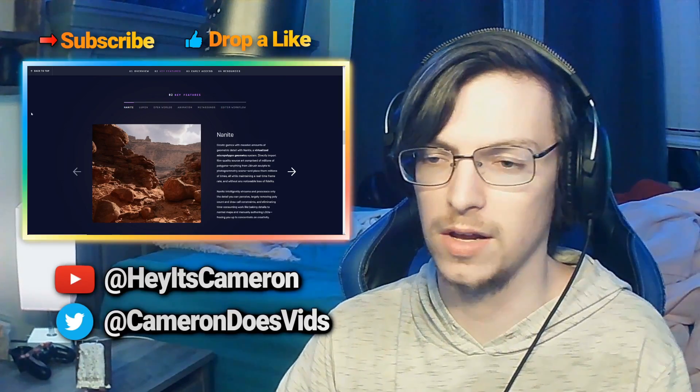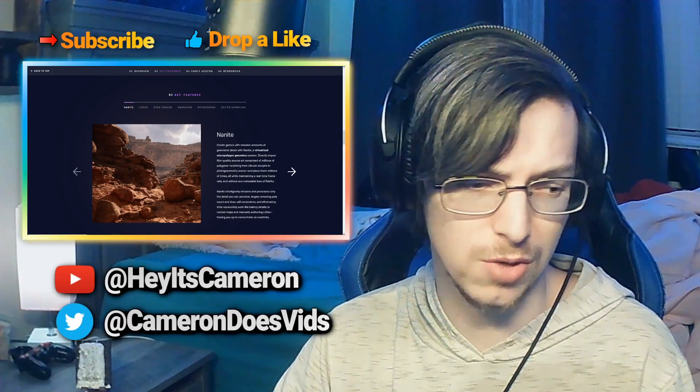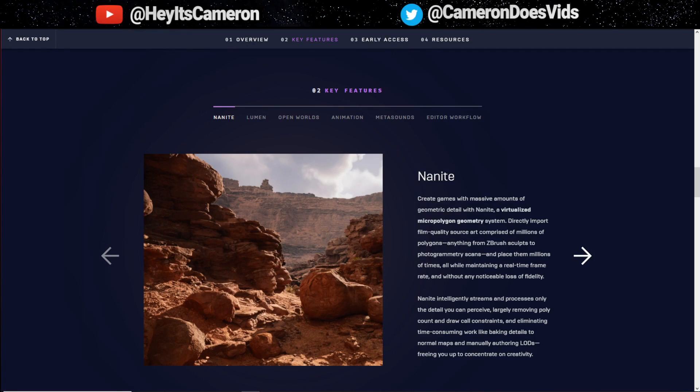One of the biggest changes Epic Games is unveiling with Unreal Engine 5 is Nanite, which is pretty cool. Essentially what it can do is take Fortnite and completely change everything in the entire landscape. It's great for mass changes to the map and the entire game as a whole — if you want the entire sky differently, or the ground, water, or trees — they can change everything on both a macro and a micro level.